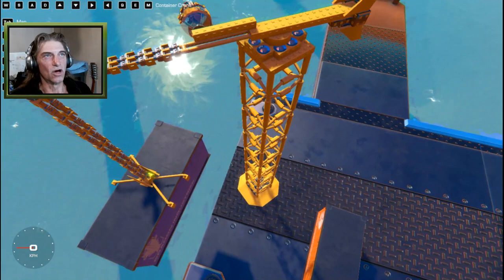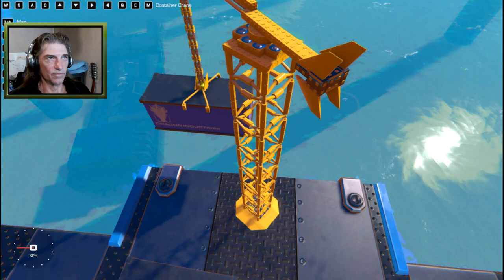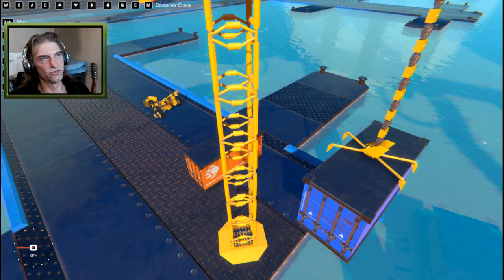Up top we have a single servo underneath the rotating section, angle sensors as a flat platform to slide across, angled weights on the back, and a couple of fins to slow the drifty motion. As you can see it swings a little bit, but that's nothing compared to what it used to do.